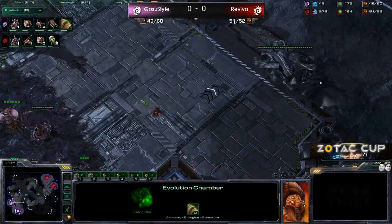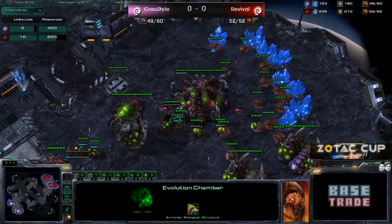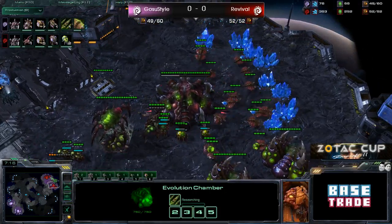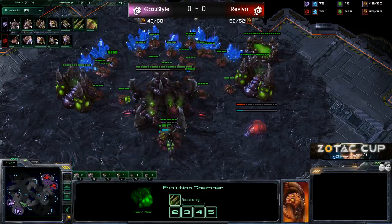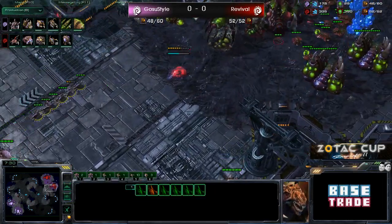Losing the Queen does hurt Larva production. And we see a much quicker lair coming out of Revival — it's just about to finish, so we'll see the next phase of his game. We do see four gases, so it could be either Infestors or Mutalisks. I feel we will see some type of Tier 2 tech out of him.